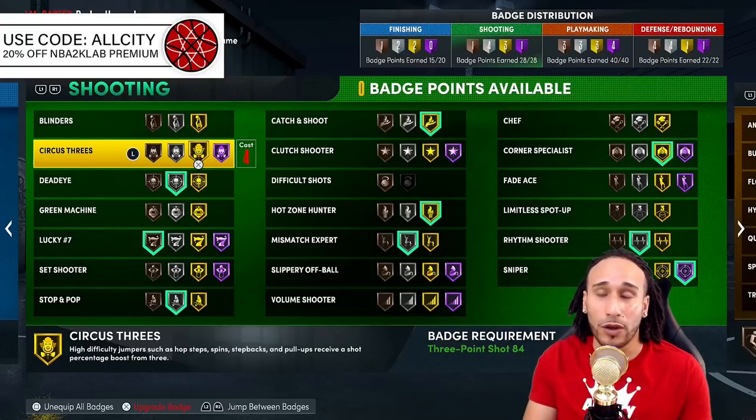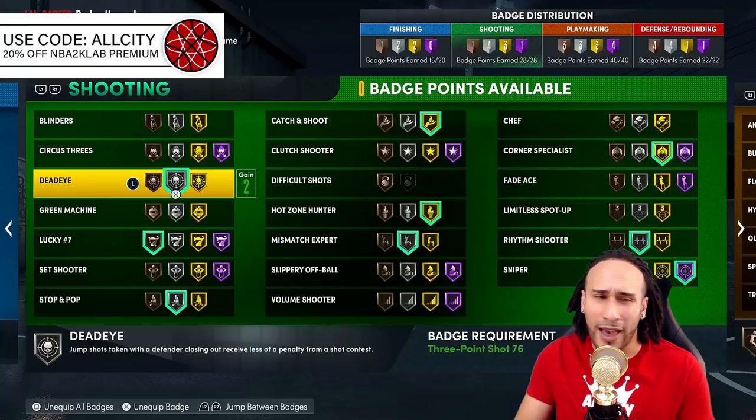Circus Threes is another goated badge — I've been putting it to the test. Hall of Fame is absolutely goated; you'll see a tremendous difference on leaning shots, dribble pull-ups, and shots from the three-point line especially in the corner. Gold also worked well for me. Consider this badge if you like to take leaners from the corner.